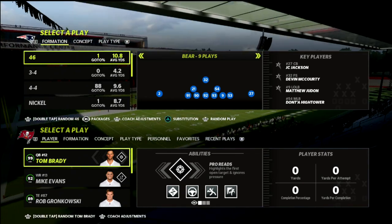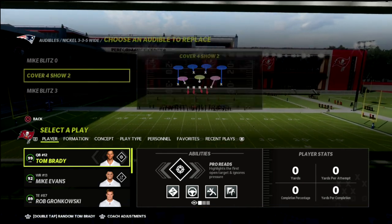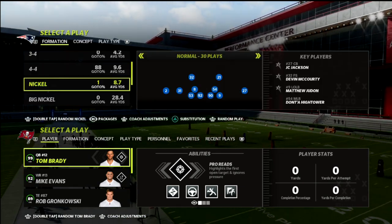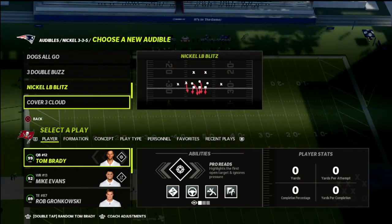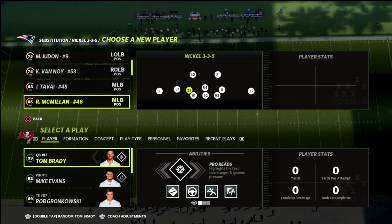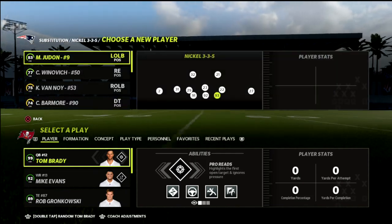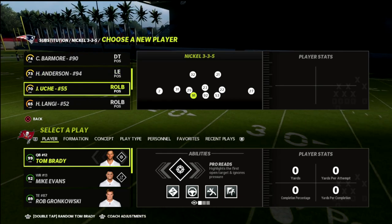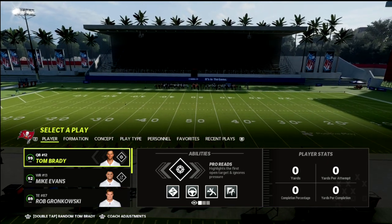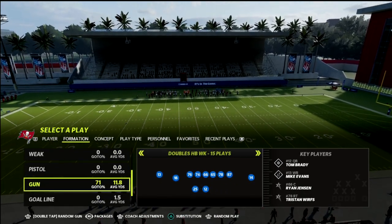In this video I'm going to show you how you can carve your opponent up in the underneath passing of Madden 22. One of the most underrated aspects of any offense is their ability to threaten the defense underneath. Today I wanted to give you one of my favorite underneath passing concepts — one you can go to in any situation and pretty much guarantee 10 to 15 yards. It's a safe concept you can call against any defense, and it's all about high-lowing the defense. Madden is all about high-lows.